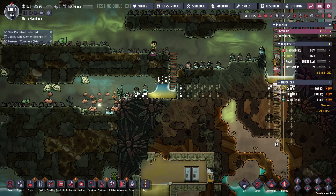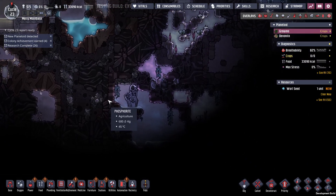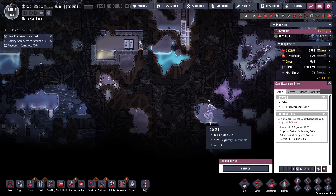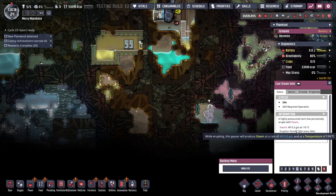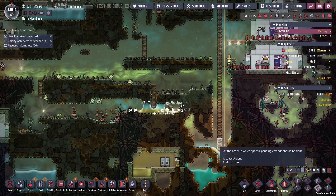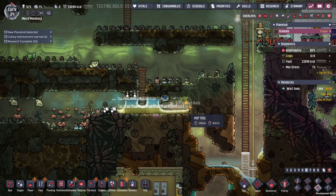Keep sticking with the cleanup crew. We found a cool steam vent, so that's good. Roughly 4.9 kg — that's not bad. We're definitely going to need to get some steel going.